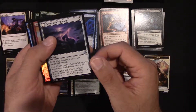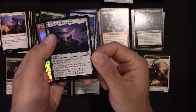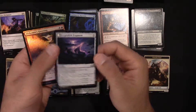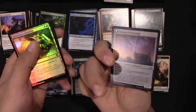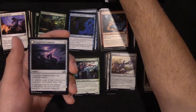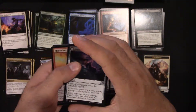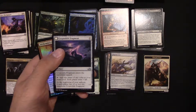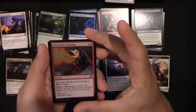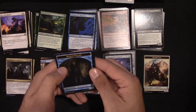Cryptolith Fragment — it's an artifact. Taps for one mana of any color, and each player loses one life. That's pretty good, I like that for Commander. Looking it up: the foil is 83 cents, the regular card is 13 cents. And also a foil Alchemist's Greeting — deals 4 damage to target creature. We also got a flip card and a human wizard token.